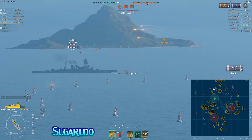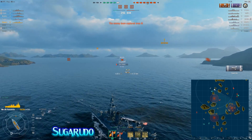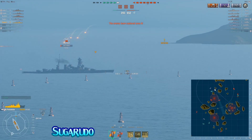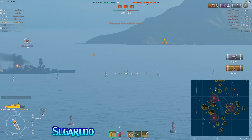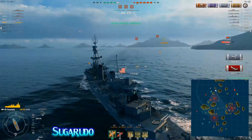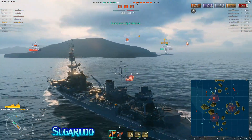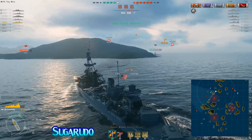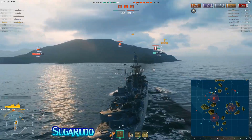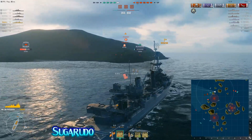Finally, SugaRudo switches over to an anti-surface role and lends his guns to help finish off this Nagato. That's another role for cruisers to really pay attention to — your role is both anti-air and anti-surface, so don't forget to use your main guns to lend aid to your team. In this particular case, he is able to finish off the battleship. However, during this time, the New Mexico wandered away from his cruiser protection and, of course, comes under attack by torpedo bombers, which leads to the New Mexico sinking. By this point, which has only been approximately 7 minutes of combat, SugaRudo has shot down 48 aircraft.